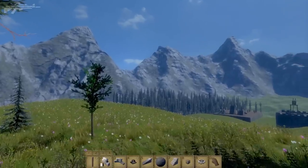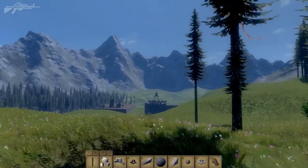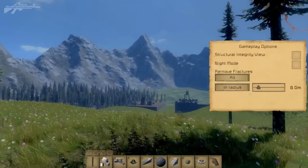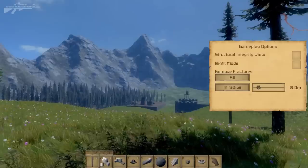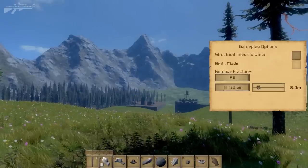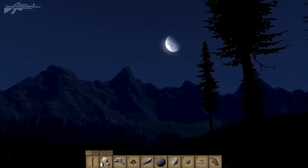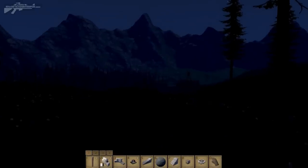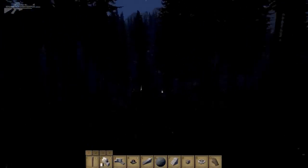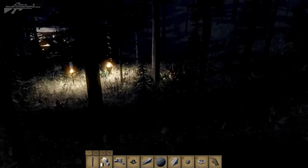We've had survival elements added and also lighting, so we can change the day and night cycle. Bringing in the menu by pressing K, we have a structural integrity view, remove fractures, and night mode. There we go — a full moon night, and you can see it's very dark as we head into this forest.